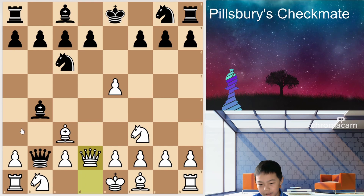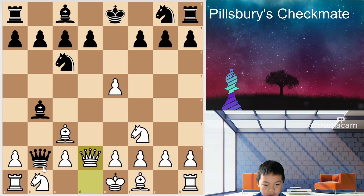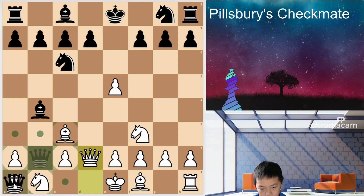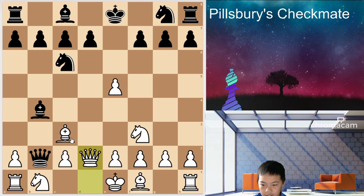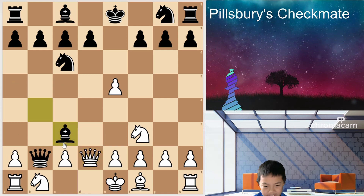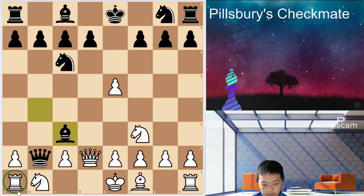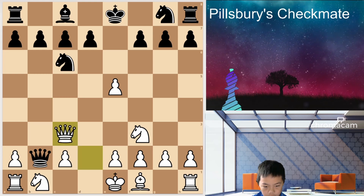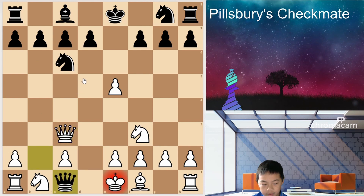Well, you can blunder and play Queen D2 trying to defend it. Black can even take here — but don't do that. Just take this and there's a pin on the Queen. And if White doesn't want to lose his rook, he has to play Queen takes C3, and then Queen C1 will be checkmate.